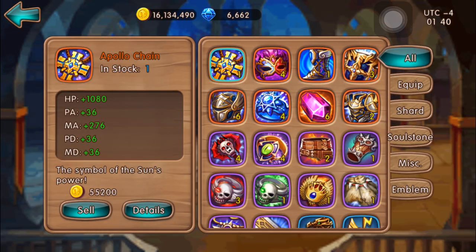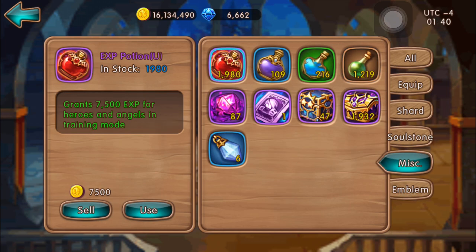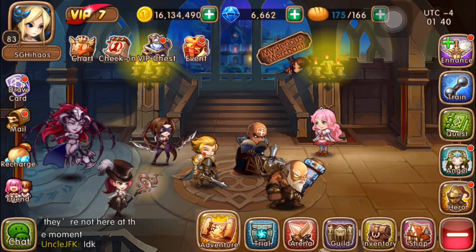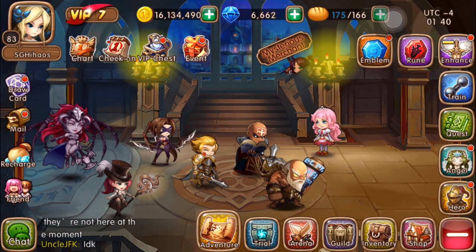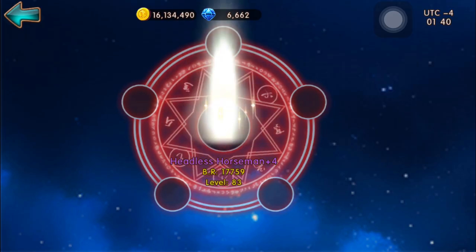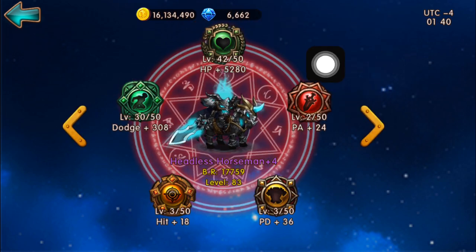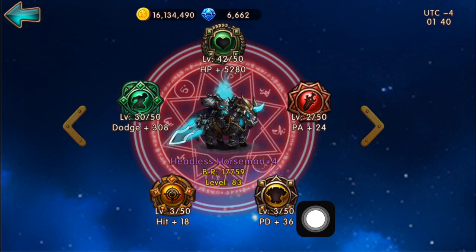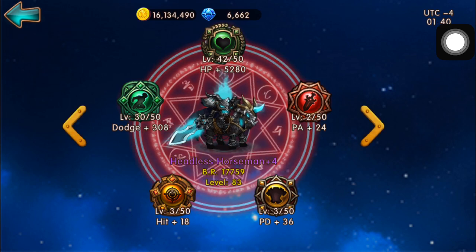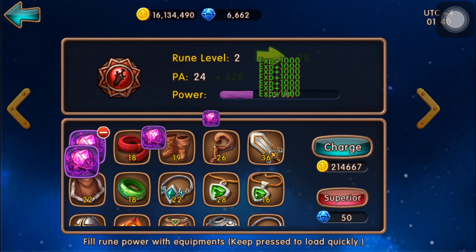What's up you guys, Hyos here today and we're going to power up the runes for our Headless Horseman. He's right now at 4 stars and we're going to use 87 rune crystals to power up the Headless Horseman. His rune power is really low: 42 for his HP, level 2 for physical attack, level 3 for physical defense, level 3 for hit and level 30 for dodge. With our 87 purple runes, we're going to level him up.